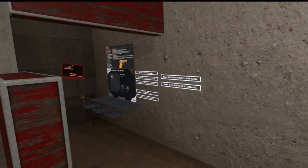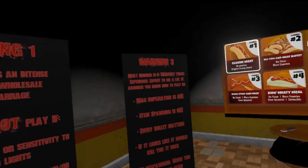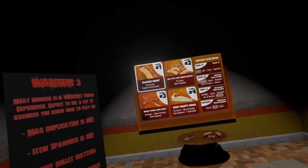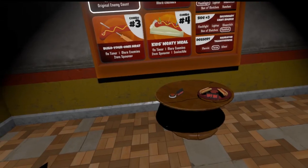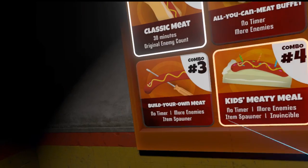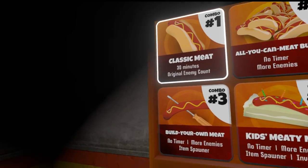Now that we've taken a look at that, let's go ahead and jump over and see the changes that have been made to Meat Grinder. We're over in the Meat Grinder starting scene — you'll notice it looks a bit different now. It's using the restaurant tile set instead, but most importantly we have a new configuration menu for the mode. We've got four combos to pick from. The first one is Classic Meat, which is basically how Meat Grinder functioned before, give or take — there's still some new additions to it, bigger weapons spawning pool and things like that.